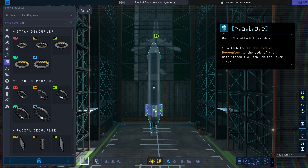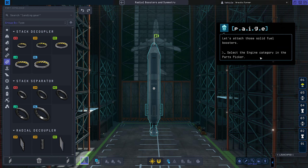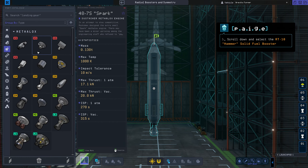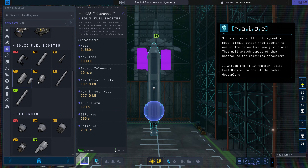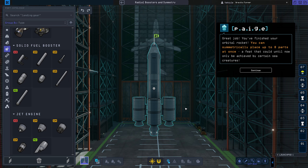Now attach it as shown. You've got four radial decouplers exactly where they need to be. Let's attach those solid fuel boosters. Since you're still in 4x symmetry mode, simply attach this booster to one of the decouplers you just placed — that will attach copies of that booster to the remaining decouplers. You've finished your orbital rocket. You can symmetrically place up to eight parts at once, a feat that could until now only be achieved by certain sea creatures.